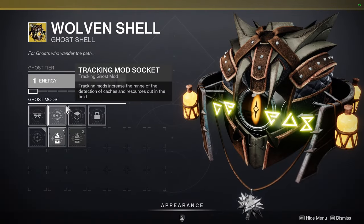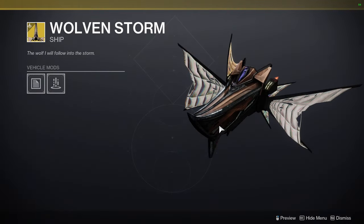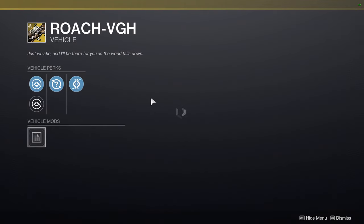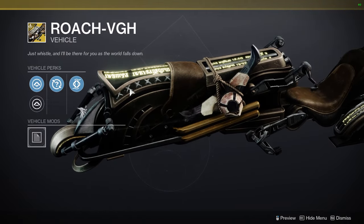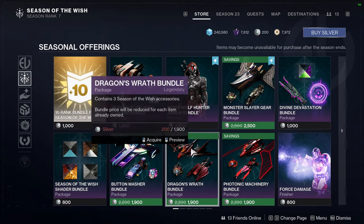The other Witcher stuff looks really cool. I definitely think the coolest part is going to be the sparrow — it looks super cool, and the fact that they call it Roach is funny. I'm super excited to buy this.